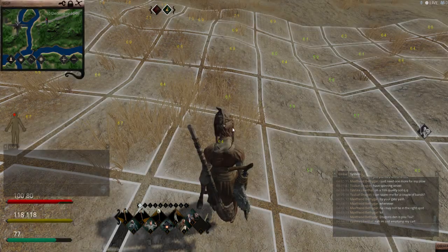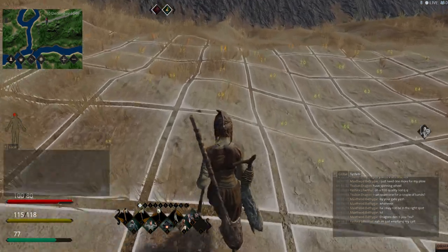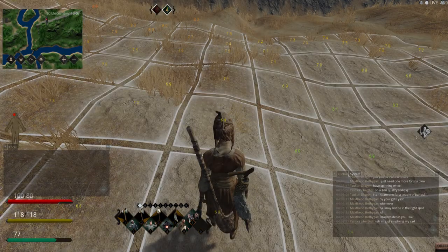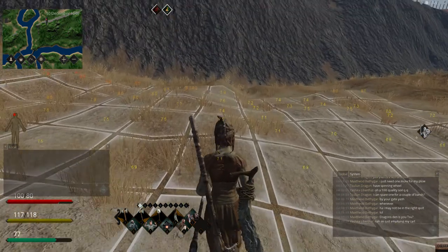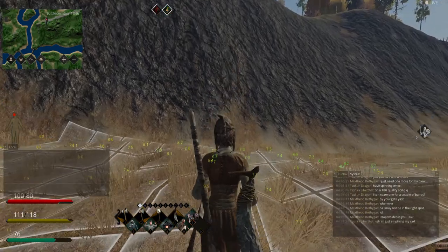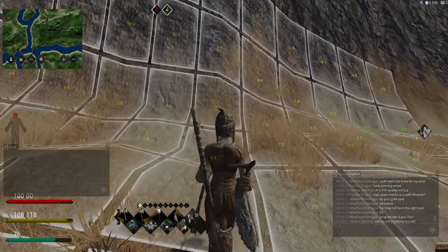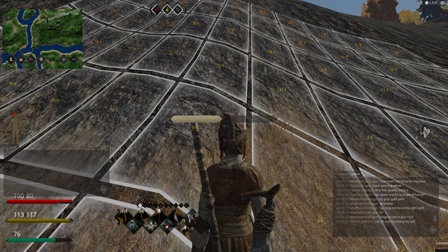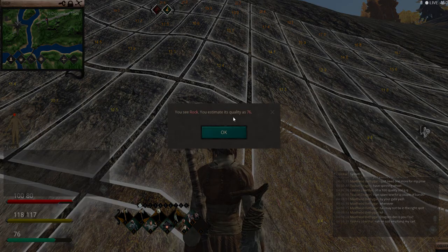Up here is 35... 42 — ooh, that's looking promising. So up here is probably high quality ore. Now, how am I going to get up there? 76!